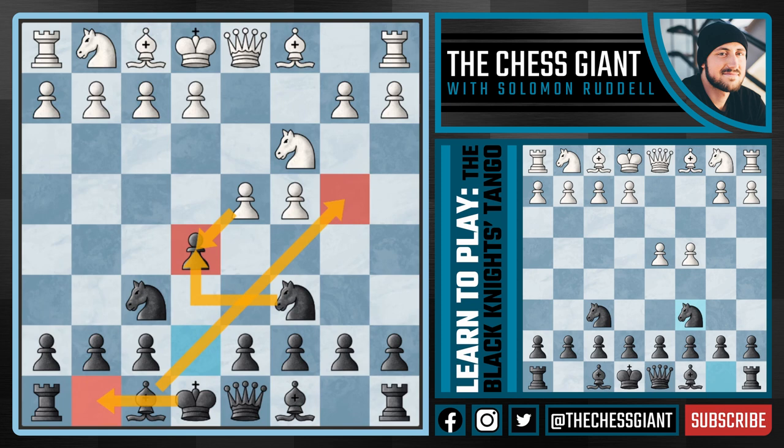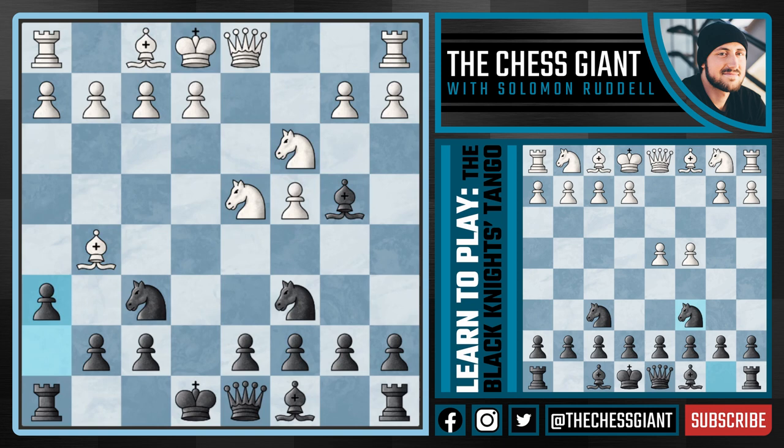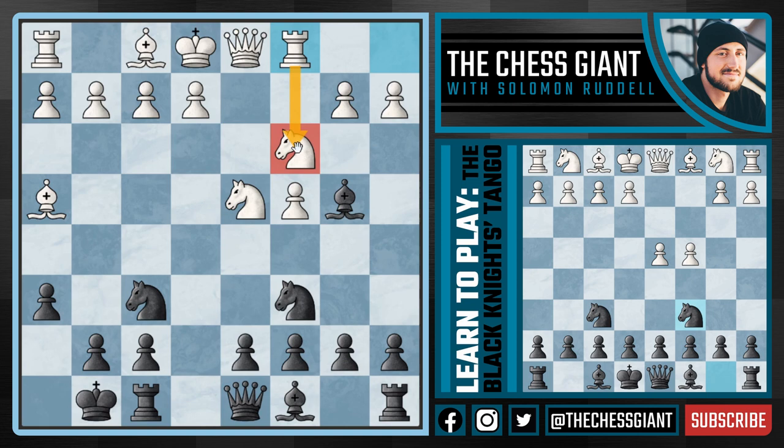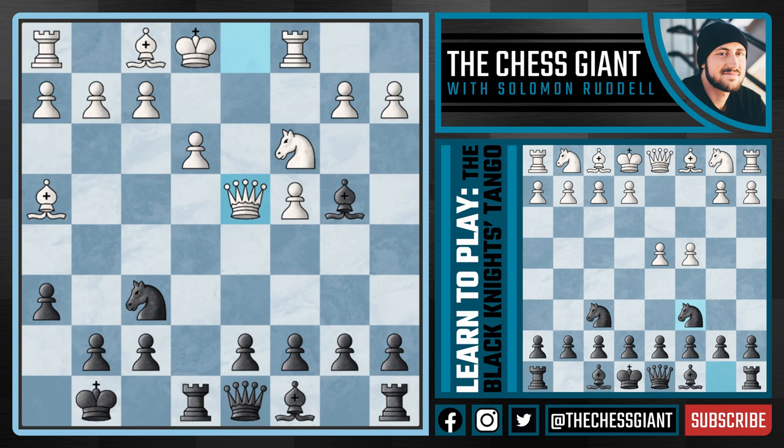If white plays d-takes e5, take back with the knight, continue with Bishop b4, castle kingside, develop the pieces, and the game will be very simple and easy for black. Now, what about Knight f3 defending the pawn on d4? We could play e4, but the most simple option is just taking the pawn on d4, then again playing Bishop b4, pinning that knight to the opponent's king. If Bishop g5, we play h6; following h4, continue with castling kingside. If Rook c1 is played defending the knight, we can simply play Rook e8 — this rook on e8 is much more active than on f8. In chess, every move we want to make our pieces a little bit more active.